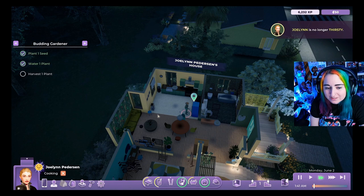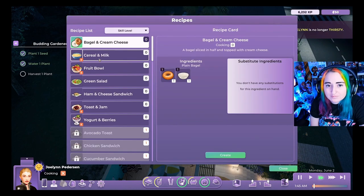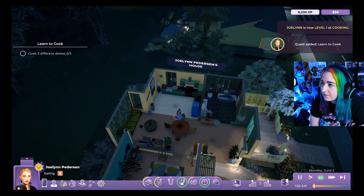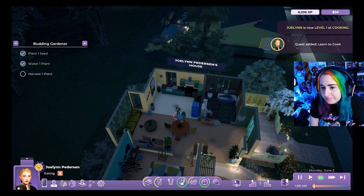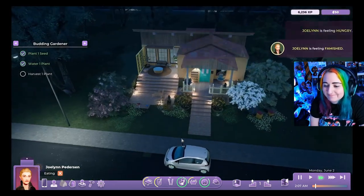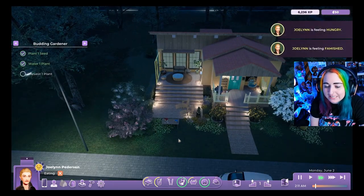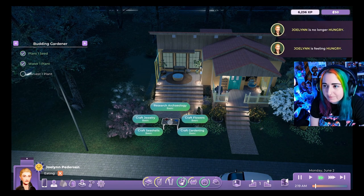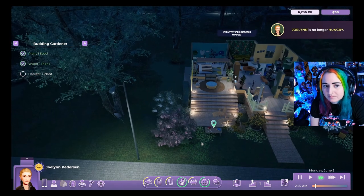Rod makes some cereal for JoLynn. He likes the food icons and notes the food looks good. JoLynn isn't tired yet which is fortunate — she's got plenty of energy to keep working and making money.